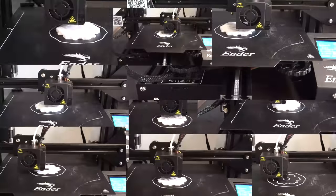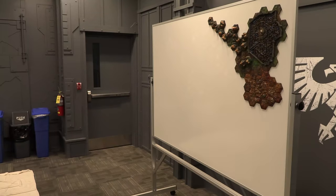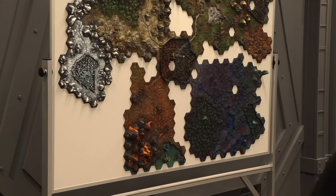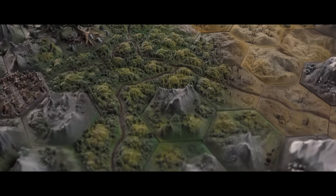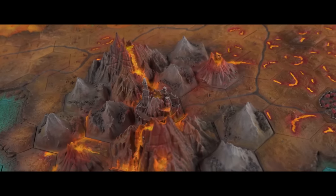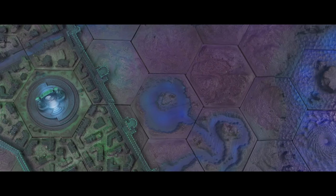Over the past two months I have been 3D printing hundreds of hex tiles. Assembled, these form a massive map that will be used in a sandbox, guest-featured Age of Sigmar narrative campaign. I'm Matthew from Mini Wargaming, and in this video I show why these tiny pieces of plastic generate so much excitement for war gamers such as me.